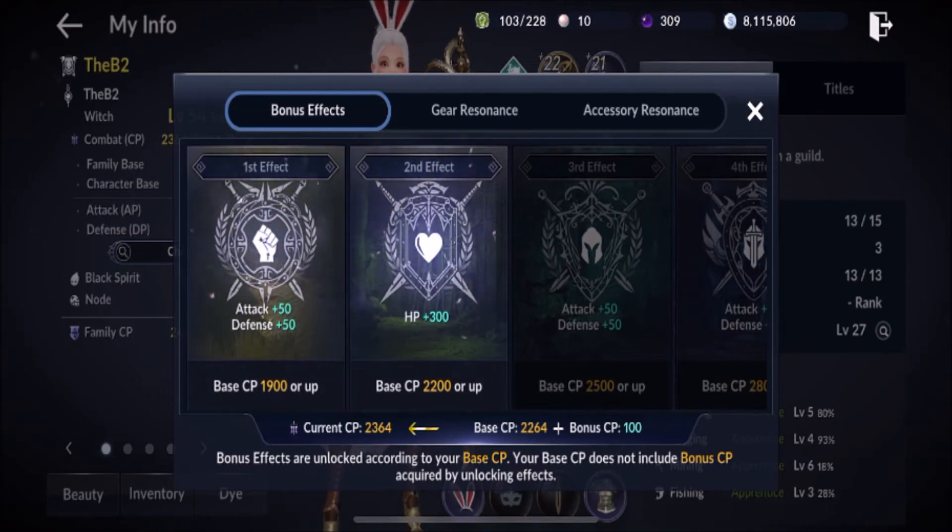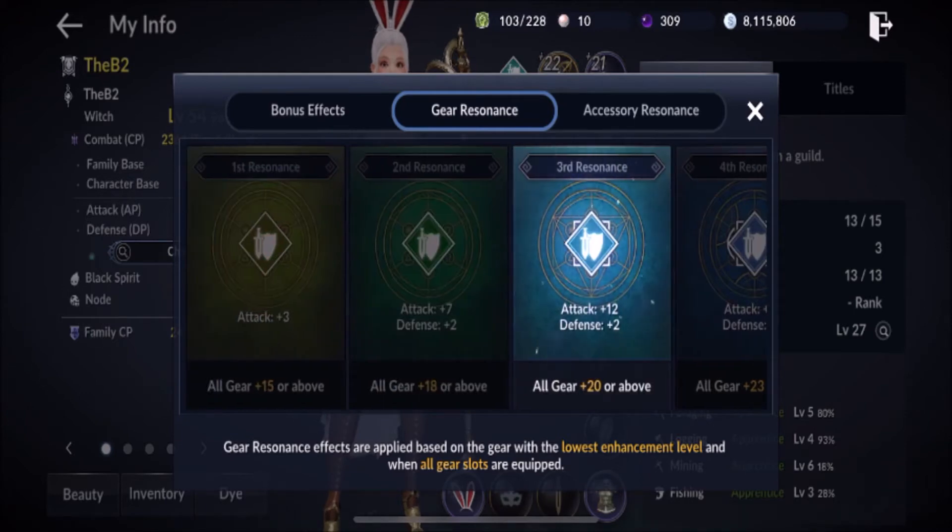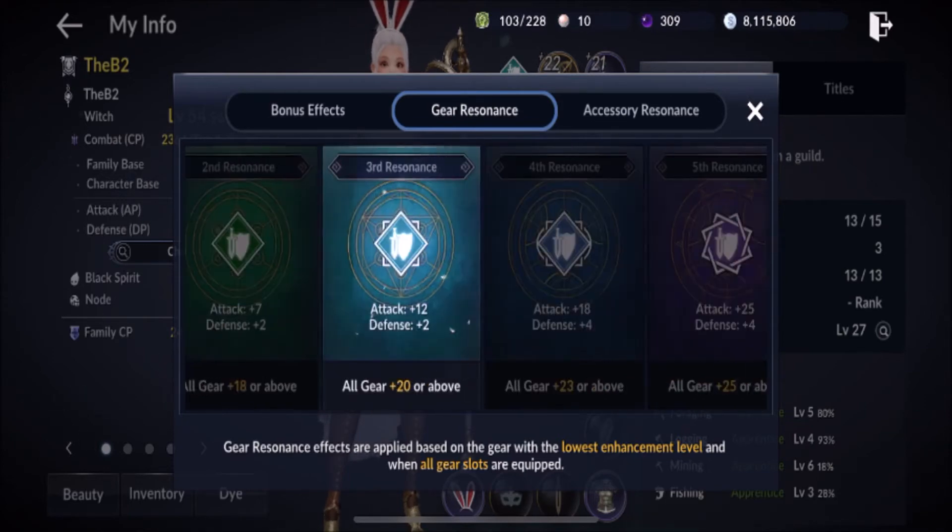The second thing is gear resonance, and I think this is where people get lost. All gear at level 15 or above — don't stop at one piece, get them all up to 15 for a plus-three attack bonus. They go to 18 for plus seven, then plus nine at higher levels. Right there on screen that's 12 CP, and if you add all gear at 20 that's 24 to 26 CP. Every CP matters.